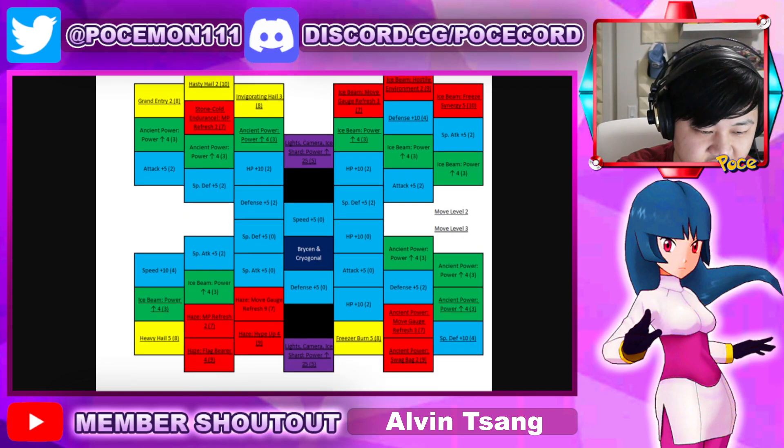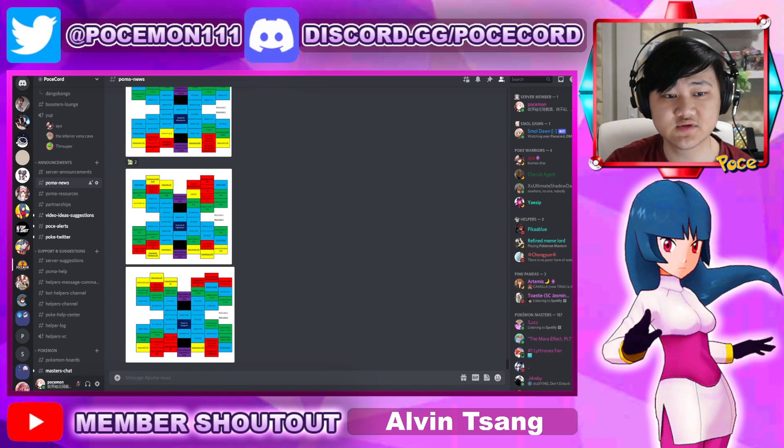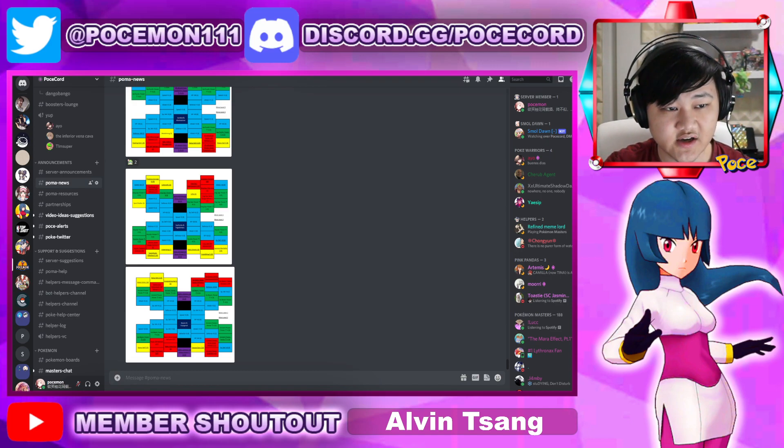Yeah, good stuff. This is a pretty positive thing overall. Hopefully we can get some more in the future — other three-star four-star gacha grids. Fantastic stuff. Shoutouts to Crash for getting us the sync grids. If you want to join the Discord, the link is down below. We'll go over the other units once we get their full info. There's some pieces of info out there, but nothing complete yet. Check back when that happens and I can't wait to go over it with you guys.